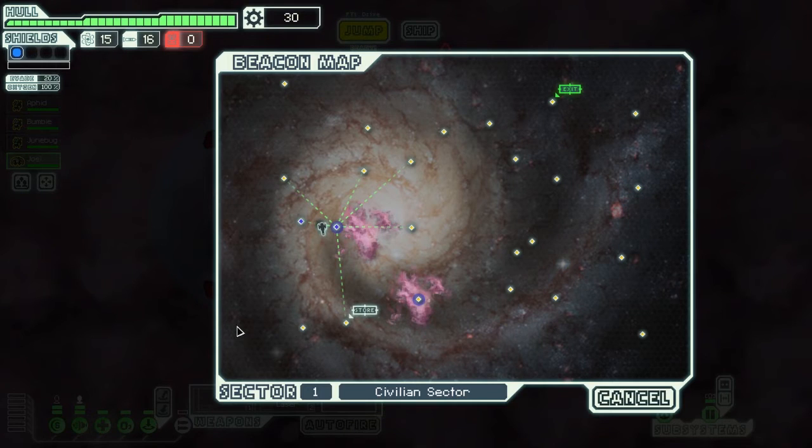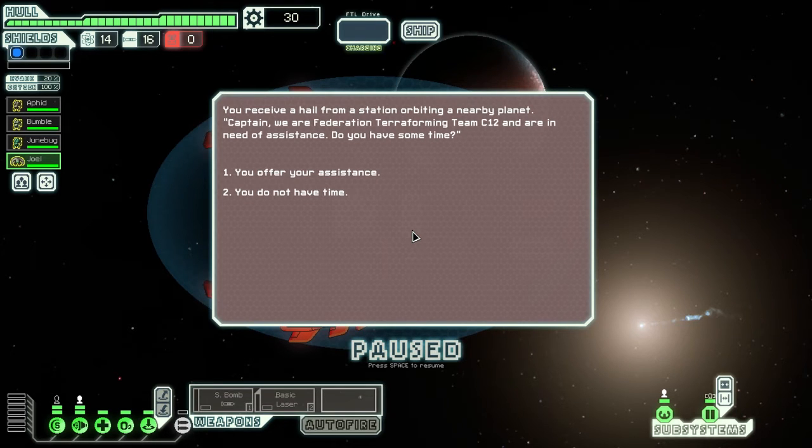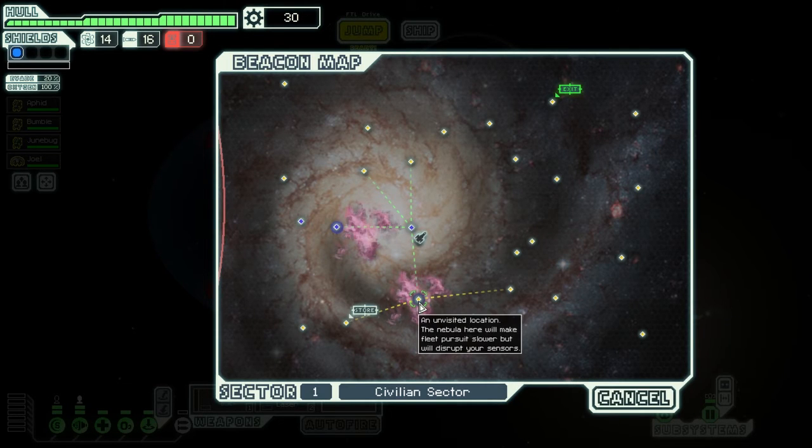A store! Haven't had the opportunity to pick up any scrap yet. You know what? Let's skip the store — there's nothing I could want to buy right now, not for 30 scrap. Selling the Mantis pheromones that are one of our stock augmentations — not worth it. Someone's in need of assistance — let's offer our help. They want to help scan the planet. Given that I don't have sensors, I'm not going to be successful here. Not much help there. Let's hide back in the nebula.